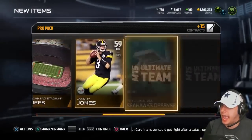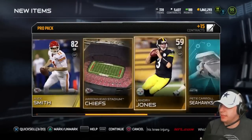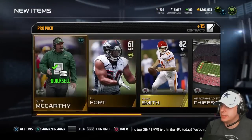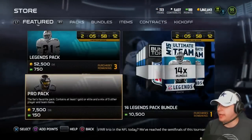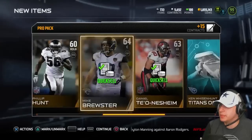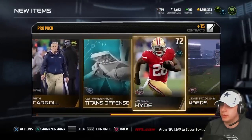Alex Smith. Just absolute ass. I pretty much quick sell everything that's not a silver that's 72 overall or above, or a gold card. I'm wondering what you guys are getting though — are you pulling anything decent out of any other sets, or are you guys just pulling and hoping for Night Train Lane or Bo Jackson? There's a Carlos Hyde — that might be worth something just because it's over 70 overall and it's a silver, so I'll keep that.